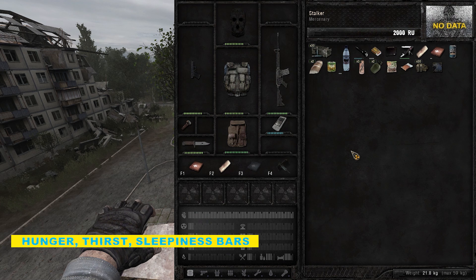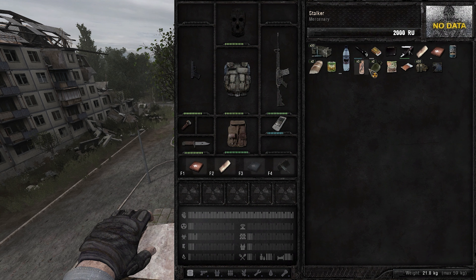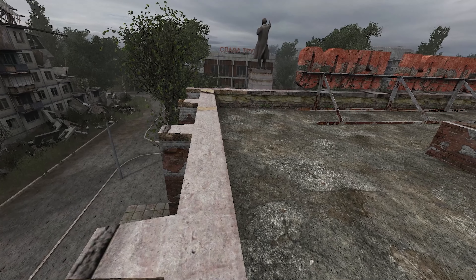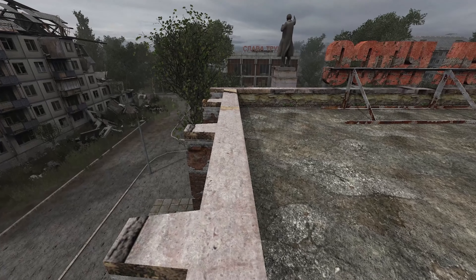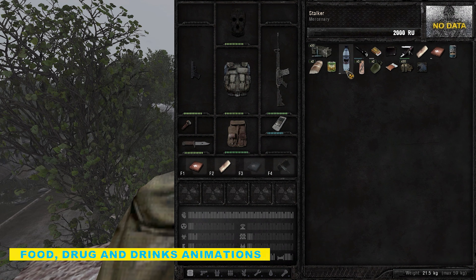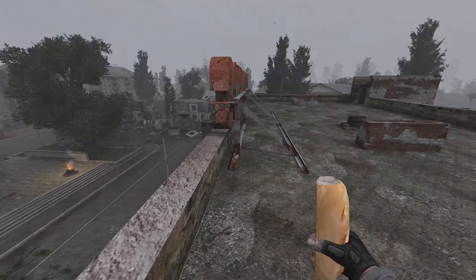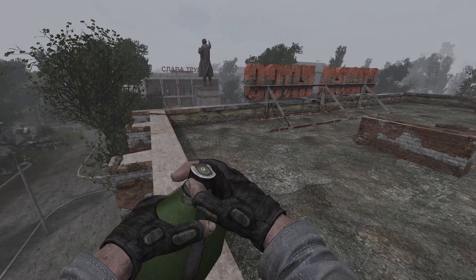Hunger, Thirst and Sleep Bar, as the name indicates, adds a Hunger, Thirst and Sleep Bar to your inventory — really useful to track that information precisely. And you probably noticed nothing happened when I was eating. That's because I'm not using Food, Drinks and Meds Animation. As the title indicates, it adds food, drinks and meds animations when you use them — a nice little feature.